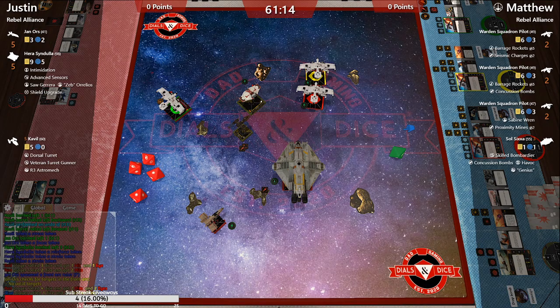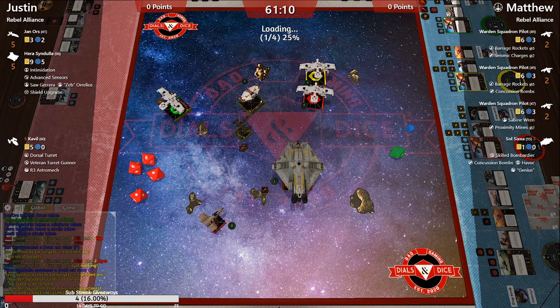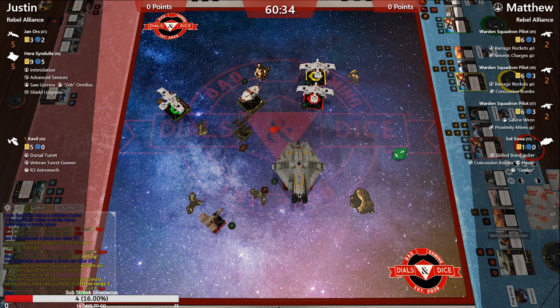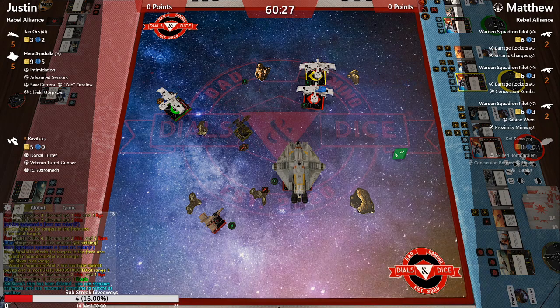Soul Sixa is down to one hull — almost a dead ship. Hera is probably going to finish this off to prevent those concussion bombs from coming in. He didn't need to use the target lock because he just killed Soul Sixa — two hits and Soul only had one hull left. That's 55 points on the board for Justin.